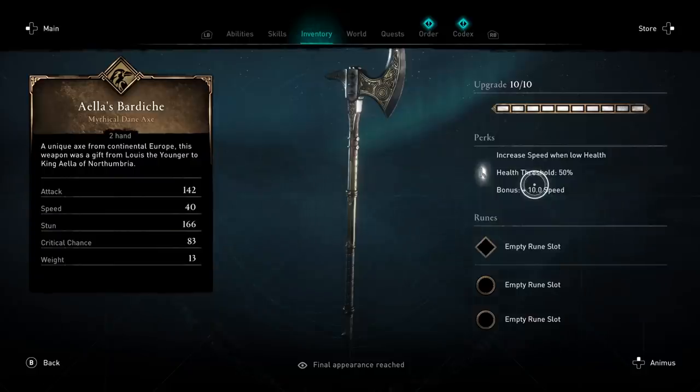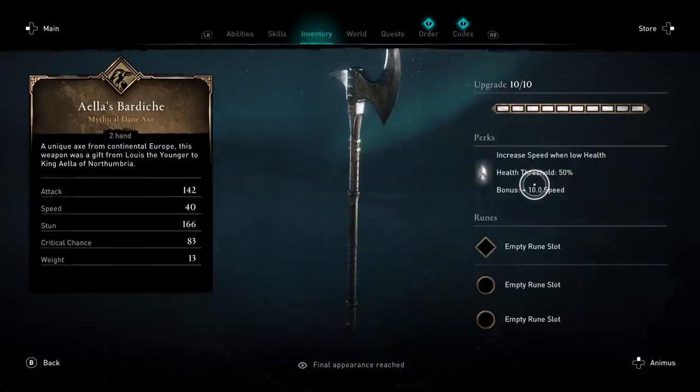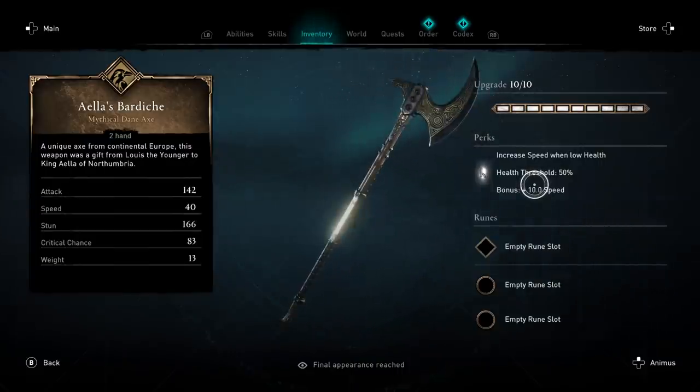Aelia's Bardish, once fully upgraded, will have 142 attack, a speed of 40, a stun of 166, a critical chance of 83, and a weight of only 13.